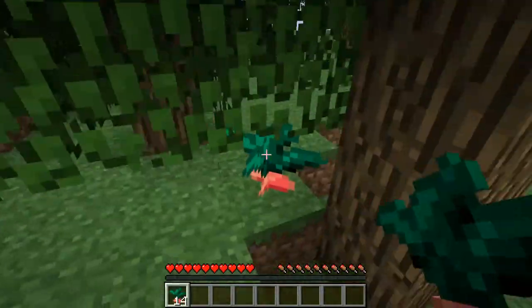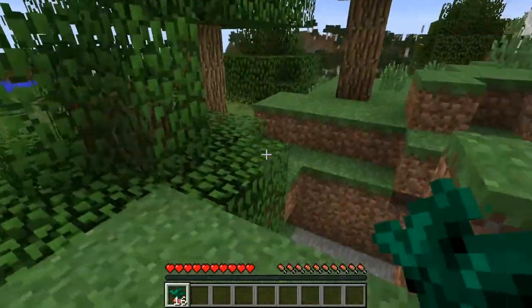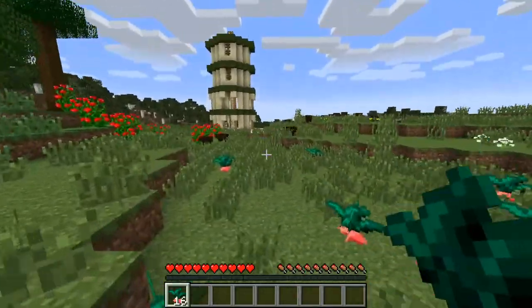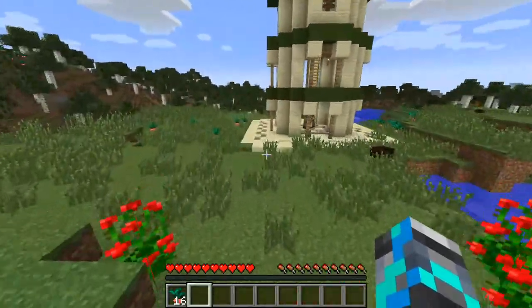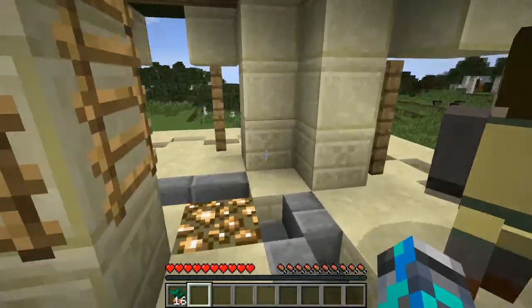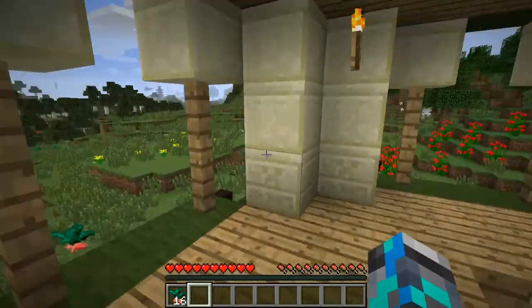Yeah, jessel greens everywhere and you get these from my chocobo. I don't know how many - I've never played with the chocobo mod before. I have a Better Minecraft mod, I think it's called. And these are pigs right now - they're boars. You need to breed them in order for them to be farmable.